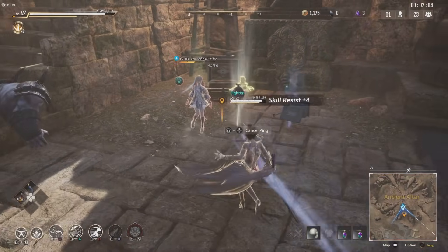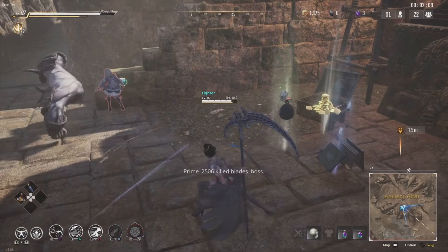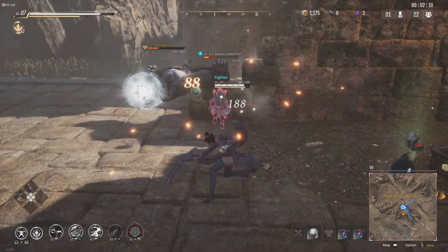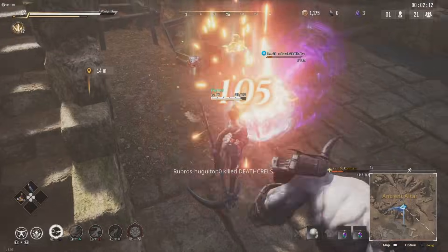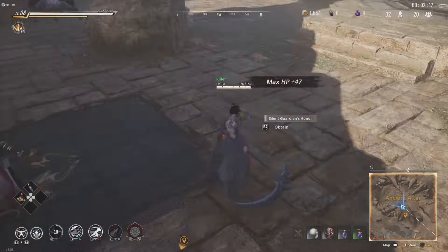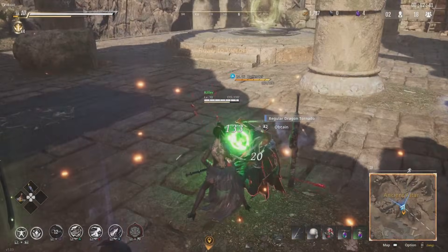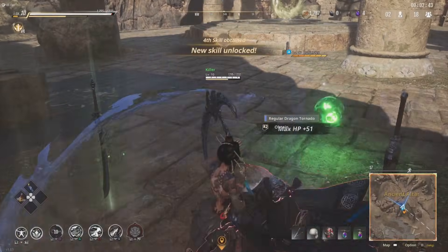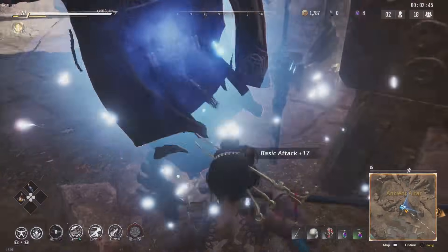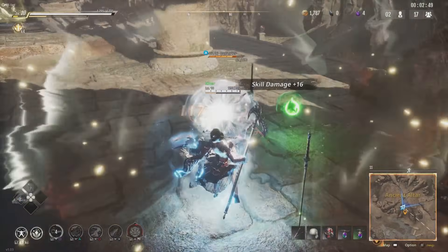I've gotten three or four kills doing that — they're at low health and I just guard break them. Killed that one with my first ability; they kept running up into this desert area. Level 10 and it's only been two minutes.